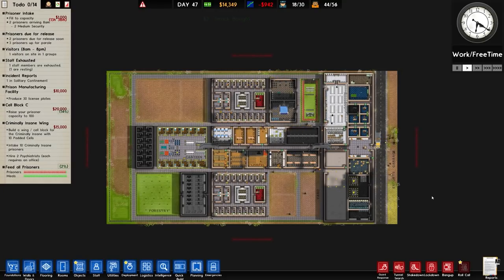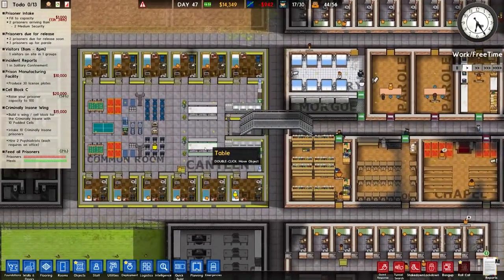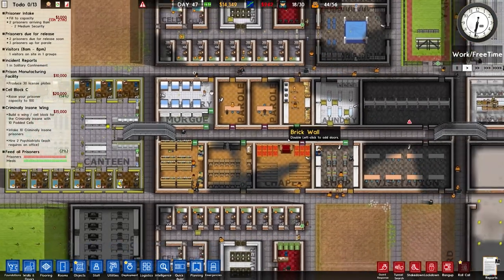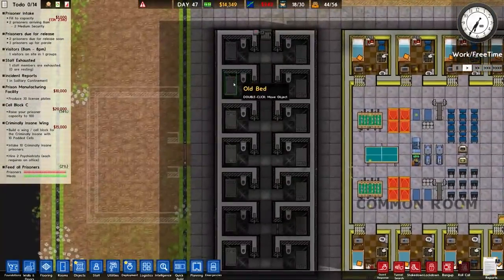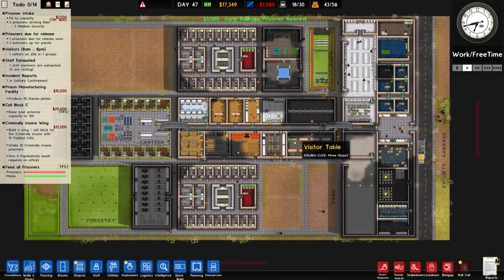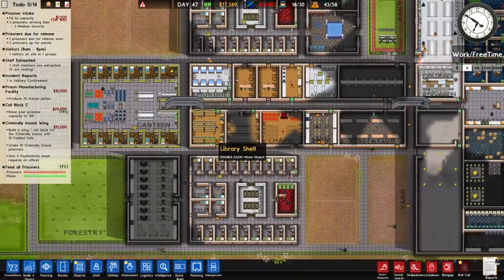Welcome back to Prison Architect. In the previous episode we spent a fair amount of time doing odd jobs throughout the facility - adding extra floor sections, window sections, changing doors, classifications, putting in wall sections, beds, removing things and turning them the right way around. Overall I think we improved the facility quite a bit. If we go over to Prison Grading, it's now a reoffending rate of 9%, dropped from 14 to 9, so almost half, which I'm pretty happy about.